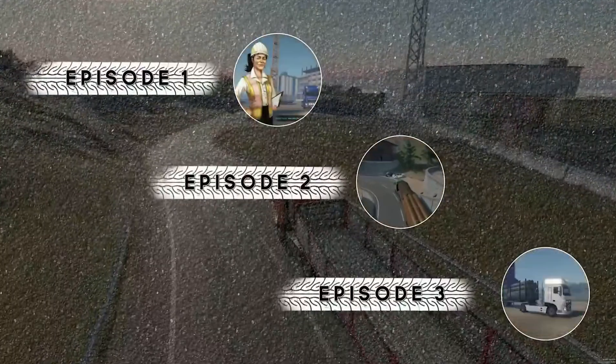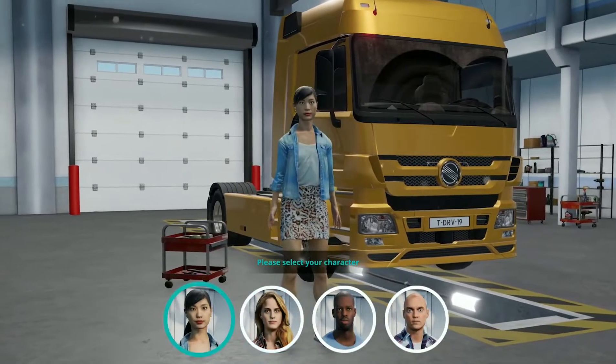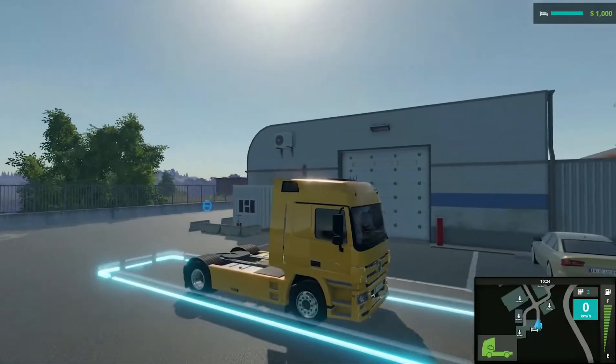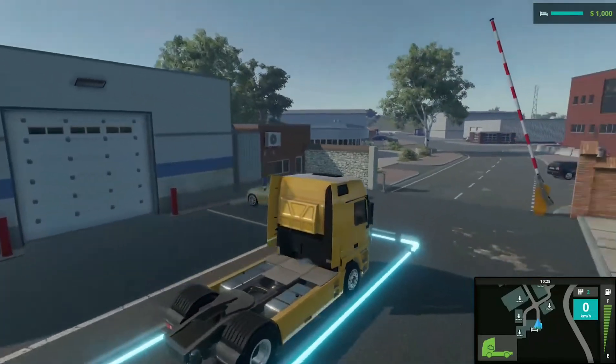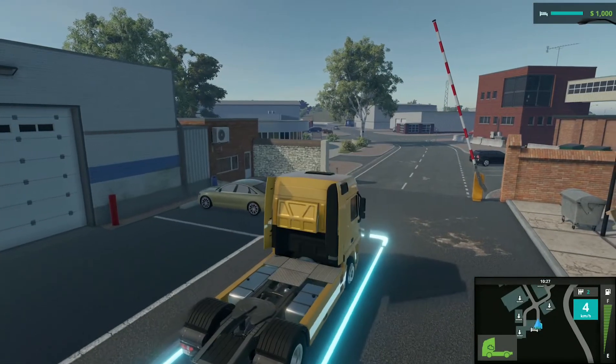Let's get started. The first thing we have to do before we can start trucking is choose our appearance. You start your game with the truck you inherited from your father. Right from the start, you're able to drive anywhere you want in the world. You can view potential destinations on your world map.